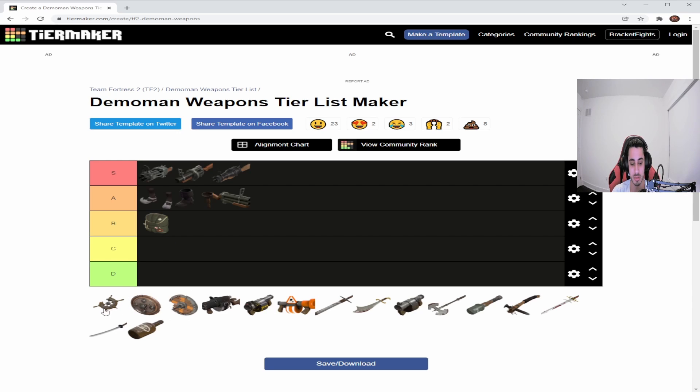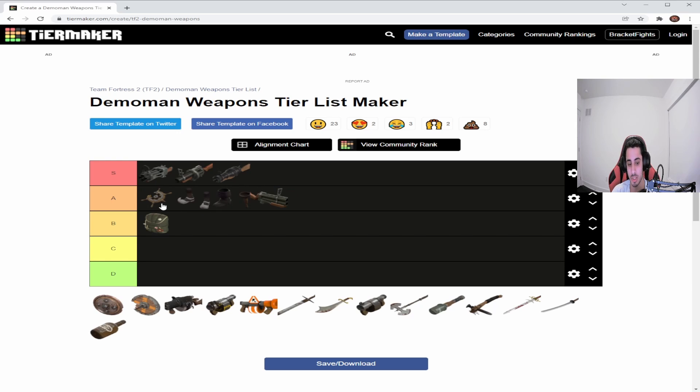For secondaries, we have the shields. The Tide Turner is immediately the best shield in the game for multiple reasons. You have more utility — you can jump and strafe all over the map, and you have full turning control compared to the other shields. It has a weaker resistance to explosives, but you just need the mobility. Demoman is one of the slowest classes, but combine the Tide Turner with the Loose Cannon and you can technically fly almost everywhere. The Tide Turner is the best weapon for utility and the most flexible of the shields.